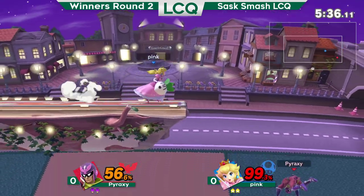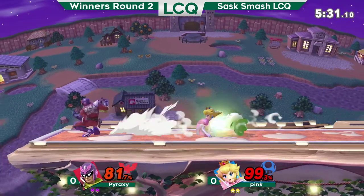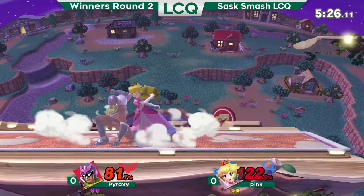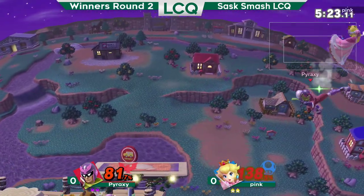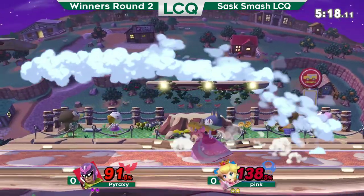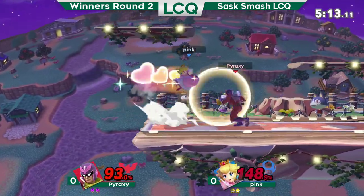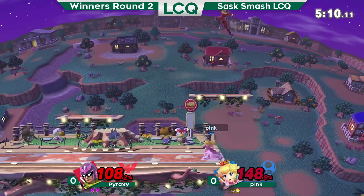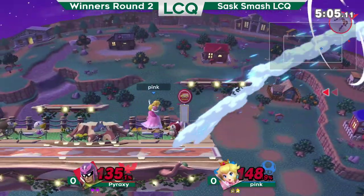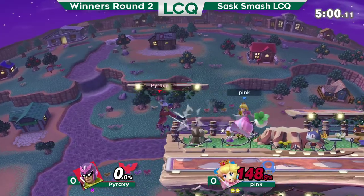Big 56 from Pink and gets Pyraxy off stage. So Pink coming back here. Pyraxy goes for down air knee at really high percent — yeah, doesn't get the second hit in there. Barely doesn't get the back air on the roll. Weak back air. Side B beats Falcon side B. Nice. But Pink with center stage now, gets the side B. Now Pink takes back the lead after such a huge start from Pyraxy.